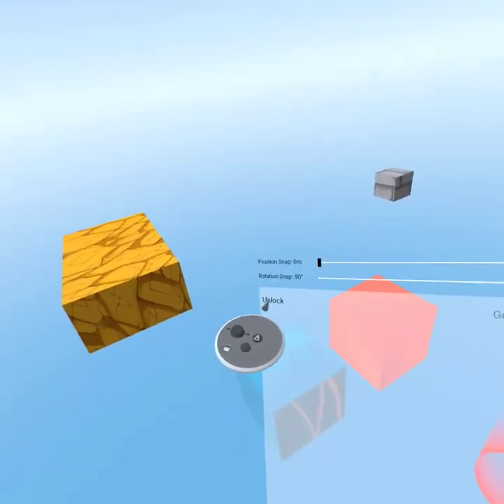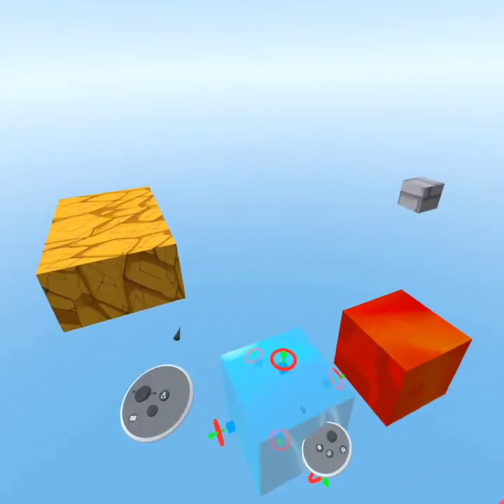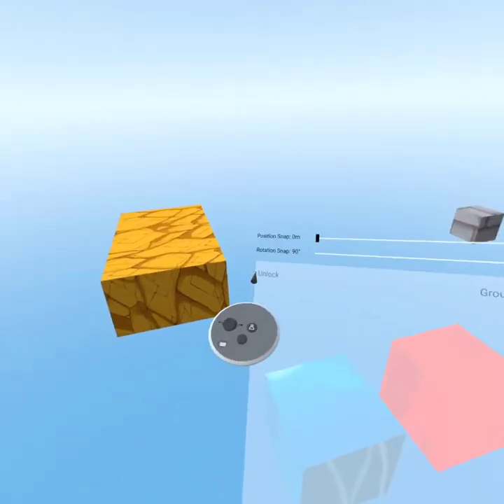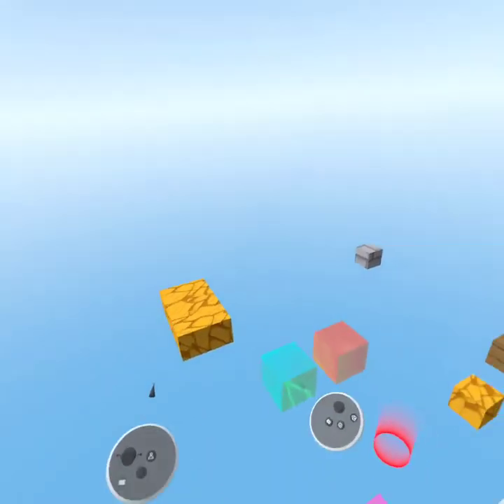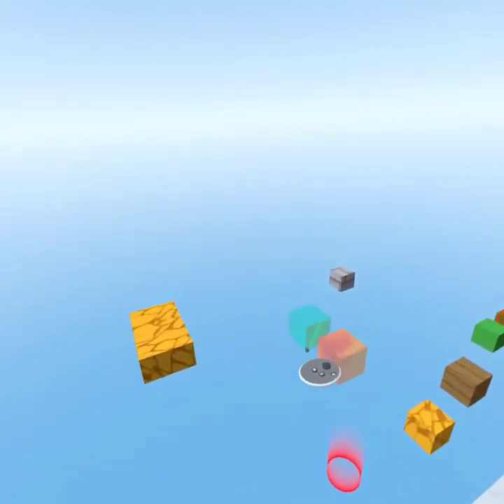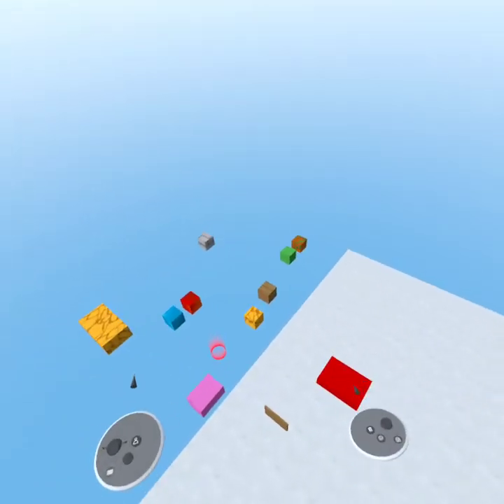Let's talk about locking first. If you lock an item, you cannot grab it no matter what — you have to unlock it before you can grab it again. Grouping essentially makes multiple blocks act as one block, so even if you let go, they stay locked together. That's grouping and locking.